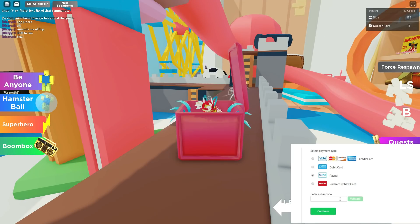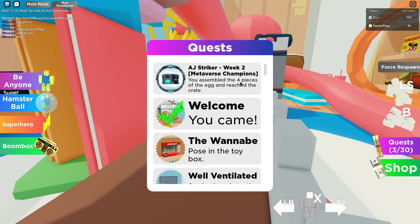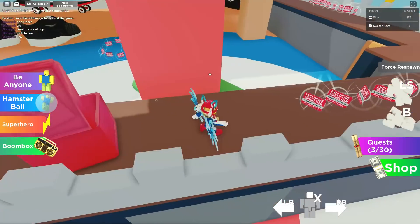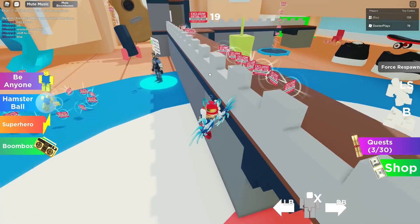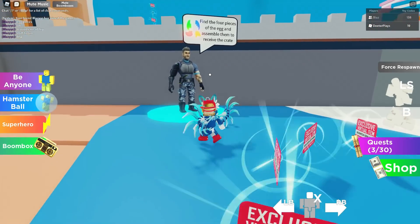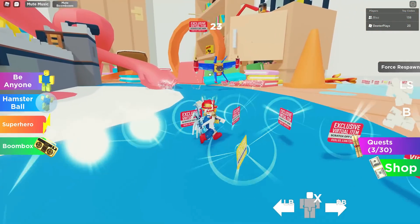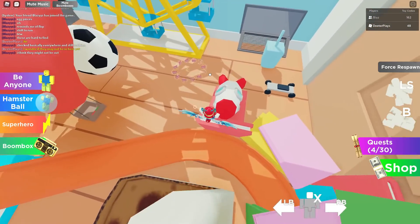I'm going to show you how to get AJ's crate drop in the game Be A Toy. You'll start out in one of the random spawn areas. The quest says you need to assemble four pieces of the egg and reach AJ. So basically you need to find four pieces hidden throughout the map — a red one, a green one, a blue one, and a yellow one — and bring them all to AJ.